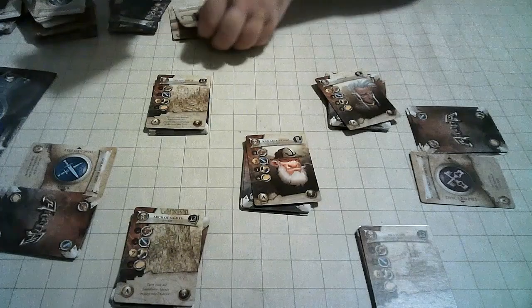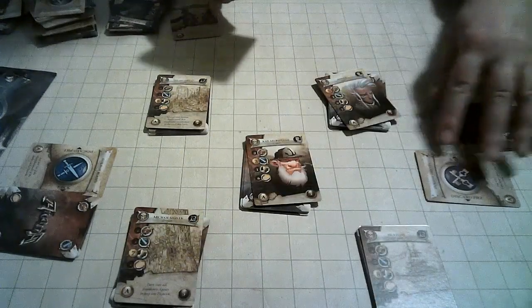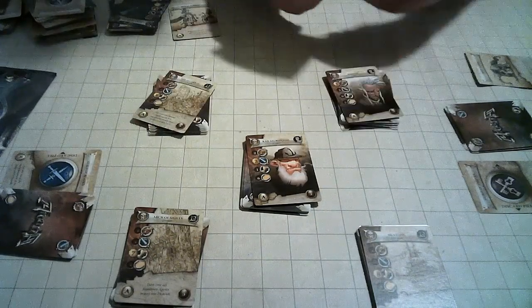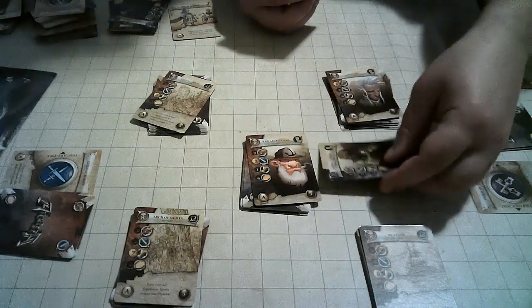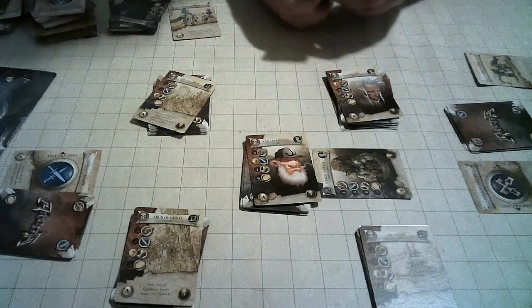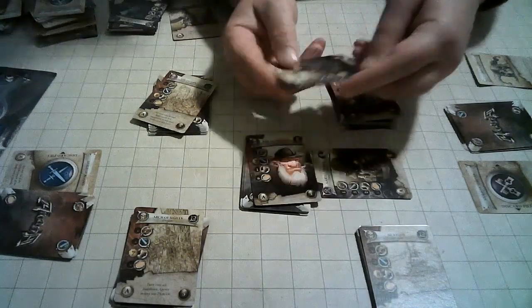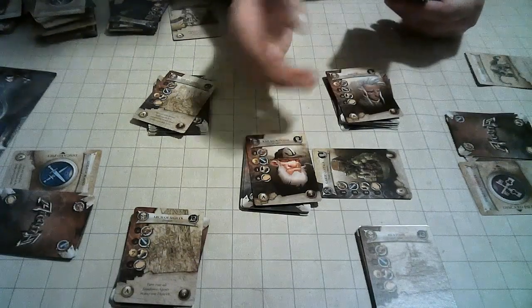Starting with whoever has the first player card, that player places a card next to any district, lined up in a way that they know it's coming from them. Once everyone has played all four of their cards or just discarded them, we go to resolve the stakes.